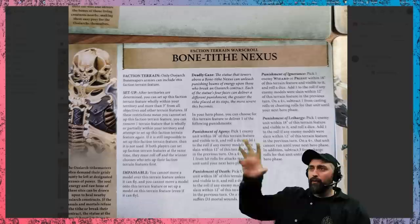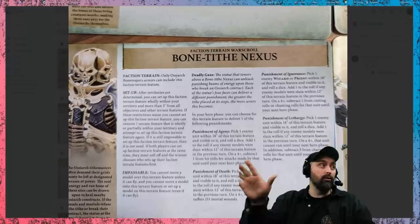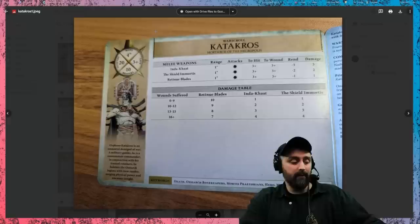Overall the terrain piece gives you a lot of really good buffs — hurting your enemy and shutting them down. Endless spells: incredible. Terrain piece: I'm going to say incredible as well. 11 out of 10 — really good.